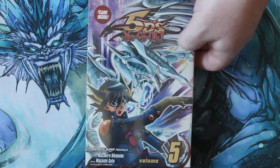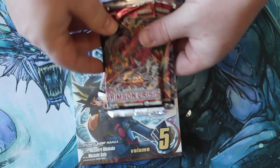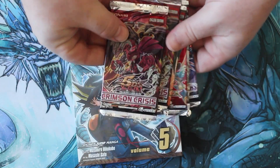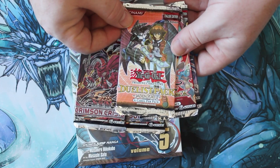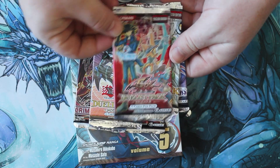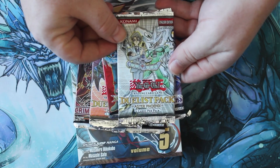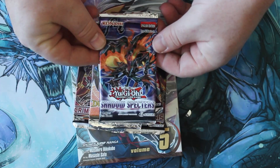What's up, YouTube? This is Galacticod, and I'm coming at you now with not only a manga opening, but also a bunch of random Yu-Gi-Oh packs. I got two packs of Crimson Crisis, one pack of the Duelist Pack Jaden and Yuki 2, one of the Duelist Pack Yusei 2, one of the Duelist Pack Aster Phoenix, and one pack of Shadow Spectres.